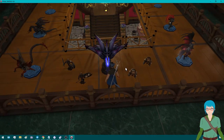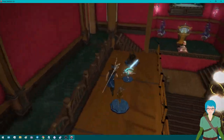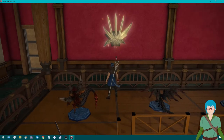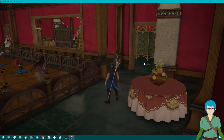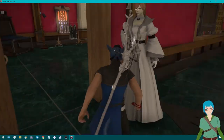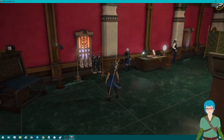I managed to get all four of the Delubrum Reginae soldiers set up, which was neat. I just have the various others hanging around here too — Blades of Innocence, the little wedding cake that I just have out, and the fruit bowl just because.